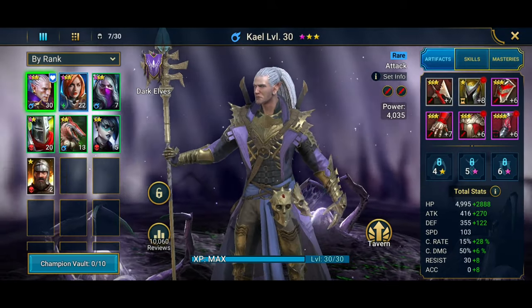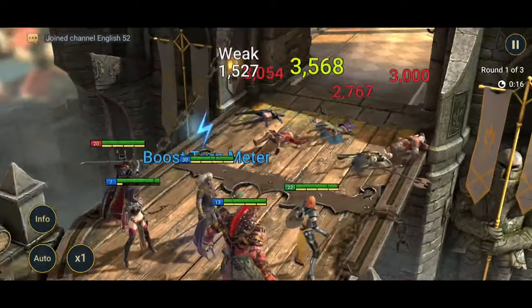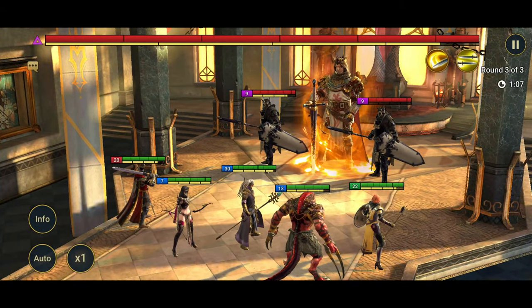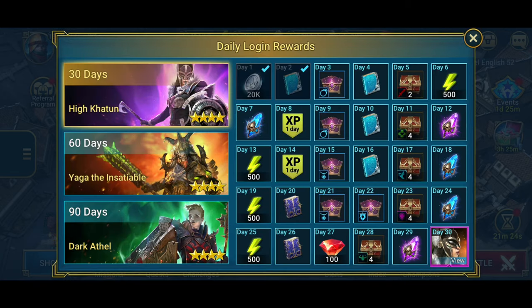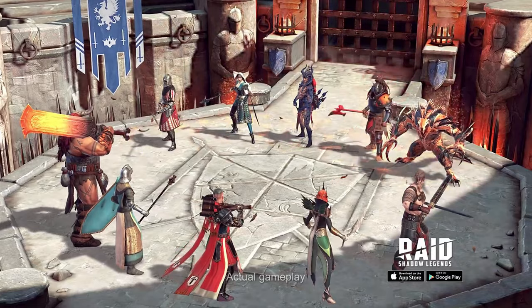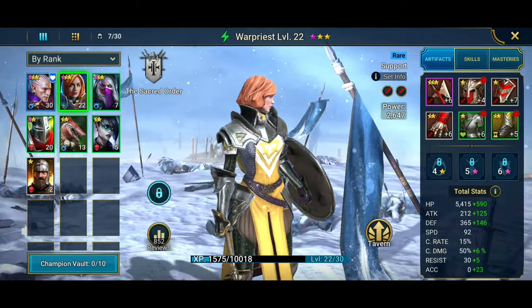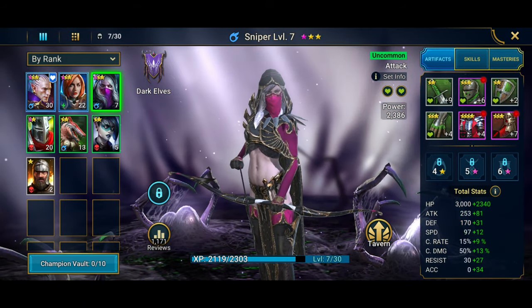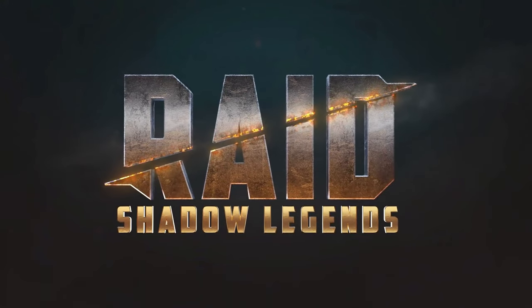My favorite champion to use is the Dark Elf Kale, because he has a sick design and magical moves that can inflict poison as well as deal critical damage to enemies. The game is growing super fast with all its highly anticipated live updates. There's a new loyalty rewarding program for new players and you get daily login rewards for the first 90 days of playing. And the best thing about this game? It's absolutely free. Go to the description on this video, click on the special link and you will get 50,000 silver and a free epic champion as part of the new player program to start your journey. Good luck and I'll see you on the battlefield.